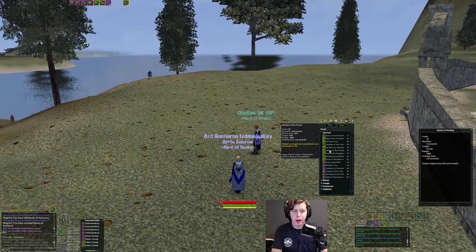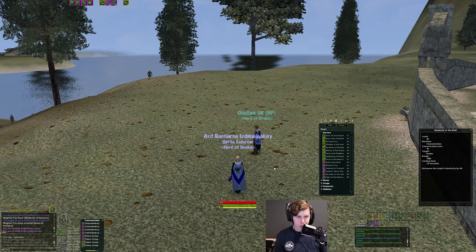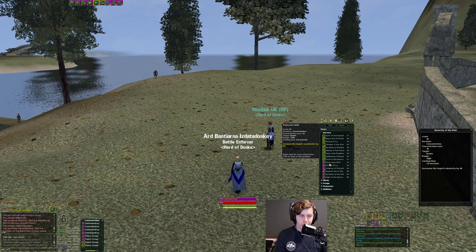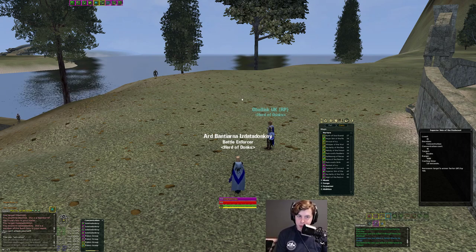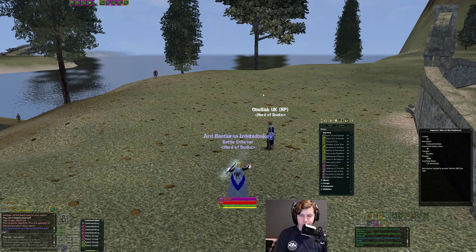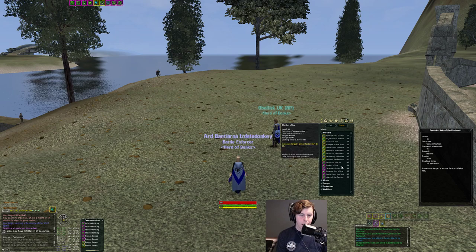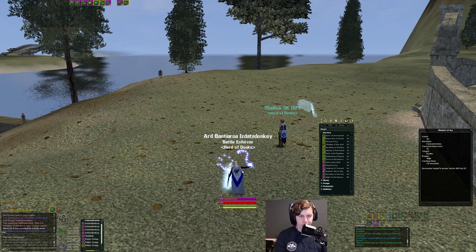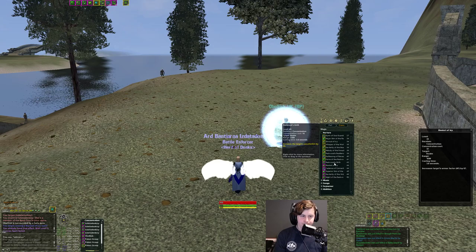We'll go into the Nurture line, because there are some nice things Bards get here. They get your standard base buffs — buffs you can cast on yourself or Realm Mates that increase Dex, Constitution, Strength, and base AF. You'll want to have these on yourself all the time, and if your group needs base buffs you can cast them as well. In the spec line, you get a spec AF buff — and you're the only class in Hibernia that gets it, so that's pretty strong. Give all your friends spec AF.